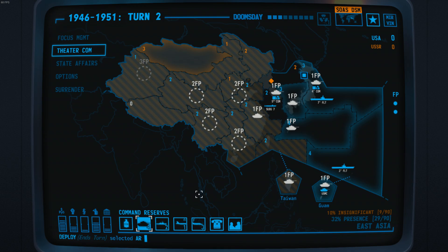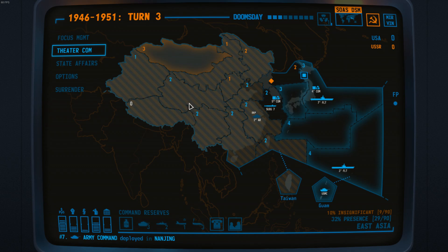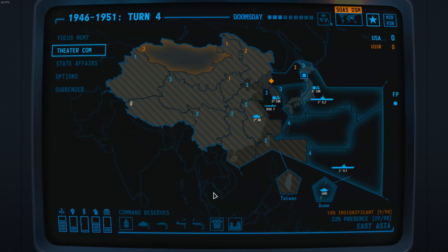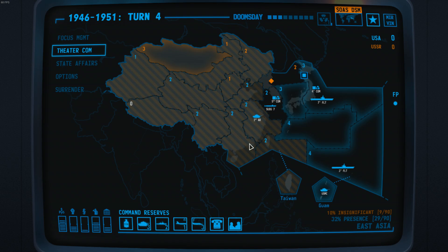We placed our troop over there, and if we want to do anything with that troop, we will have to use people power — some persuading of the populace. In the message log, we saw they are trying to do a false flag in Panama. That is a canal they don't want to fall into our hands. If I select this troop and do something with it — we'll focus on that in a different tutorial — it will cost us people power.